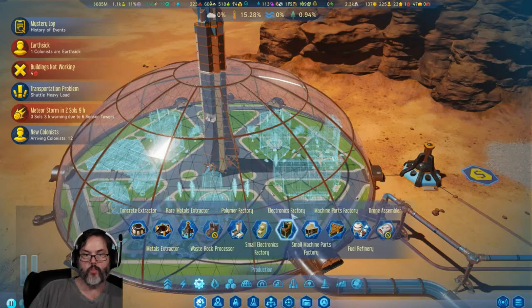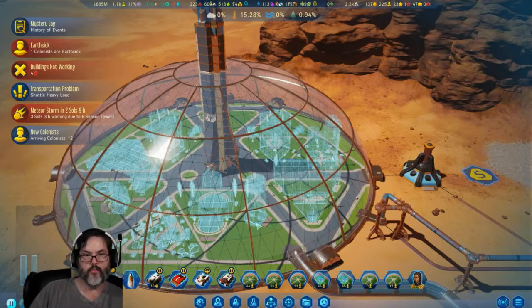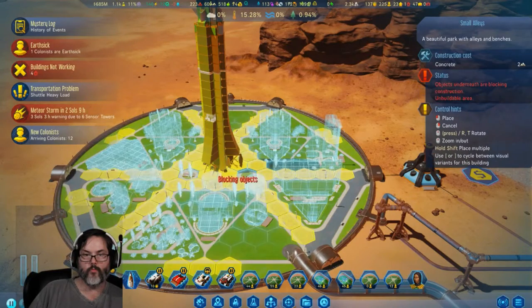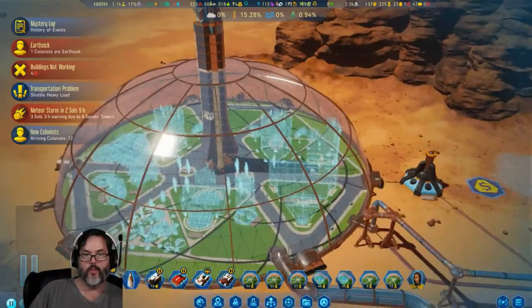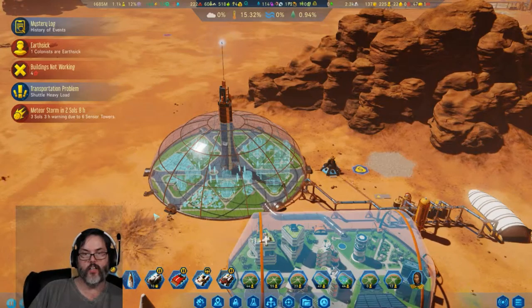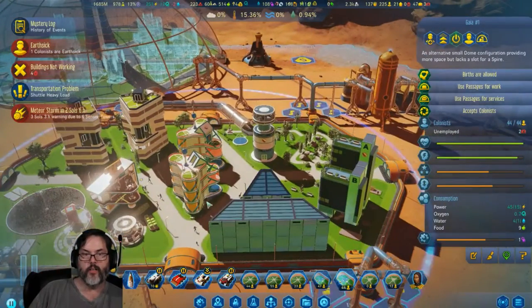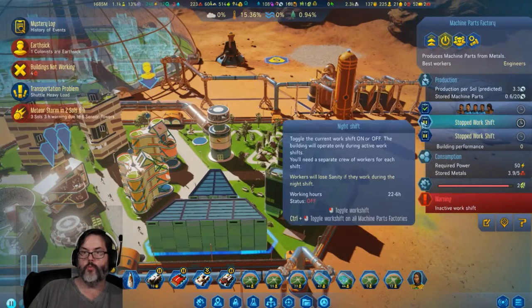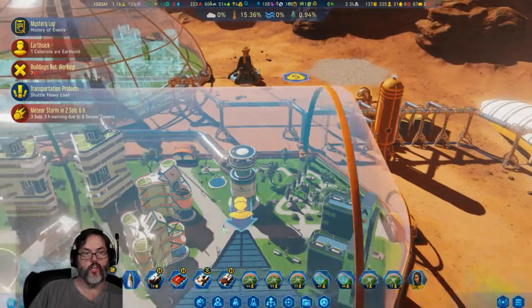Security station goes over here. New colonists — let's get all this up and running. Two unemployed, let's open a second work shift on both of these. We'll open a second work shift here and here — that one's already doing three shifts so that's fine.